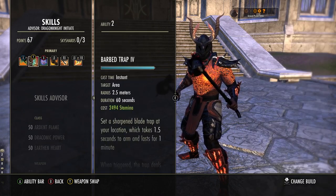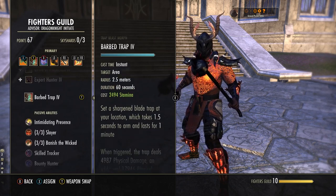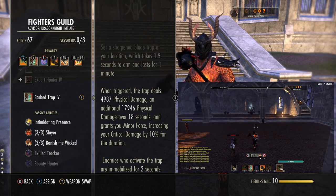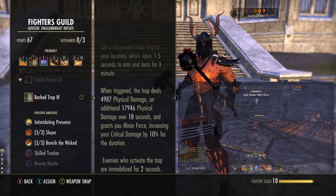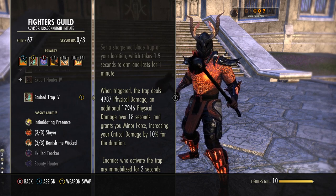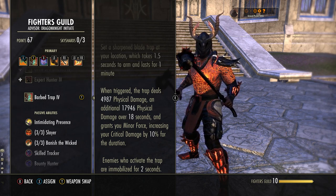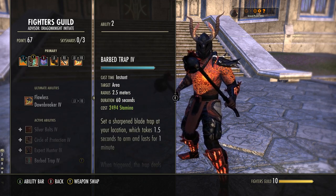Attach Venomous Claw to the target — don't spam it. It does an initial hit and then damage over time for 14 seconds, ticking every two seconds. It increases by 20% from the previous tick, so it gets stronger and stronger. If you spam it you just keep resetting it. Apply it once and leave it running until you need to reapply, then you'll get the most out of it. Also bear in mind, this applies a guaranteed poison status effect on cast, so the target will be affected with a six-second damage over time poison effect. That's helpful when it comes to our passives.